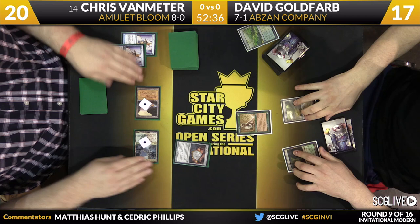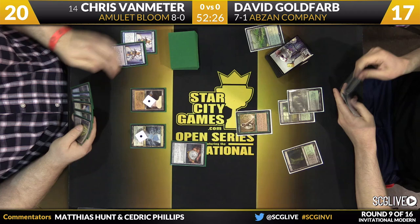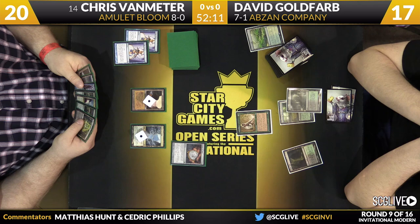Tendo Ice Bridge into Amulet of Vigor — the play for Chris Van Meter. Goldfarb with just a third land and say go. David's on five cards; there's a chance his hand is just mana, but we know that's not the case. He does have a Collected Company in hand — that's an instant spell, so I imagine he'll be playing that on Van Meter's end step.